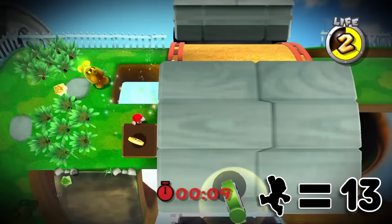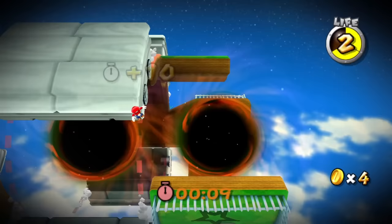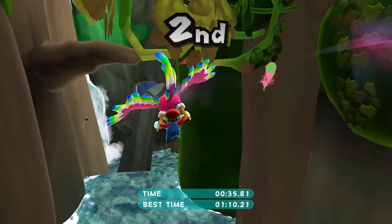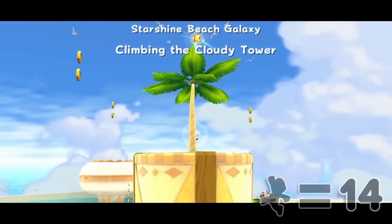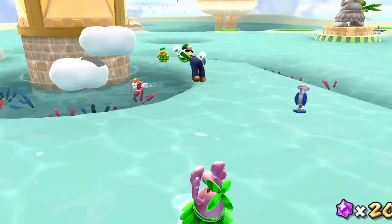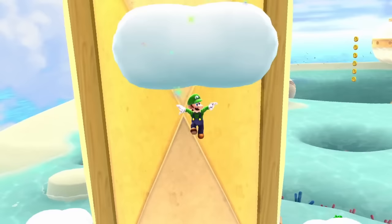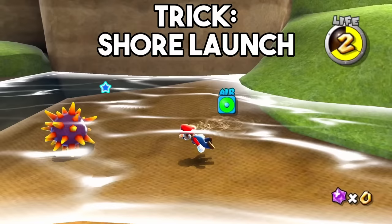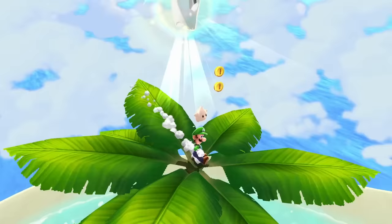Another star requiring one jump was Peewee Piranha Speedrun — the normal first star for Sky Station Galaxy but with a very short time limit. Thankfully there were timers around the area adding 10 seconds each, making this possible with at least one jump. We also grabbed a star from Wild Glide Galaxy racing some birds — also costing one jump. Now only one more star until the next Castle Galaxy. I headed back to Starshine Beach, and Luigi showed up to help — but he just barely misses the top of the tower. Instead of jumping, I tried shore launching: an interesting trick that gains significant height by clipping into the ground a little bit. It was not easy to perform, but it makes it possible to grab the star with zero jumps.